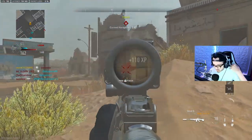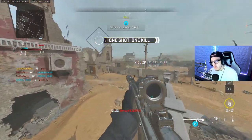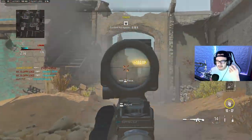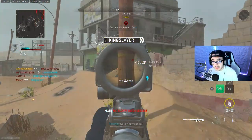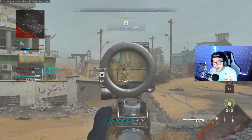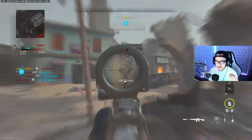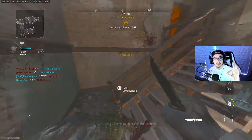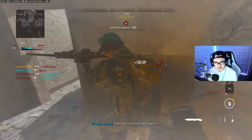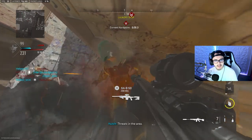Since everyone around you can run and jump and shoot you with their gold 74U. So once you get this challenge done, SBMM will go easy on you — the next lobby you get will be the 40-year-old dads playing on their 60-inch TV on their PS5 with a loud fan, laying on a couch with beer stains on it type of lobby. It's beautiful. And that'll make the gold challenge really easy, which is you need to get three kills without dying 10 times.